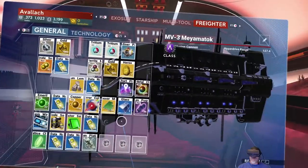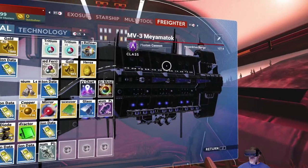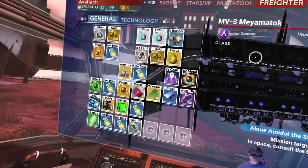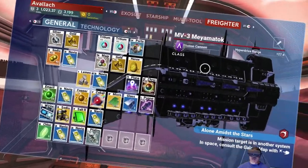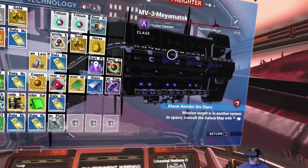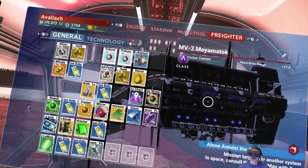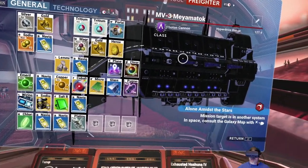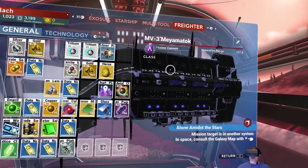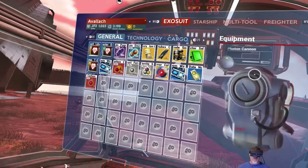We're also going to go back to our freighter, and I'm going to build storage units on the freighter itself so that we can expand the space to store things. I don't know that I'm going to do any base building on this yet, because I'm not sure if we're going to keep it long term. But we're definitely going to do the storage, because even if you take it down, all your stuff remains there.